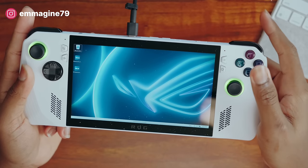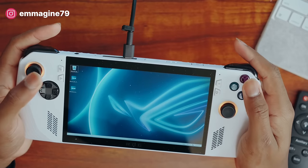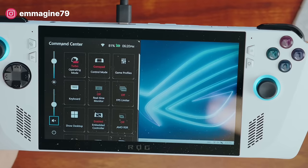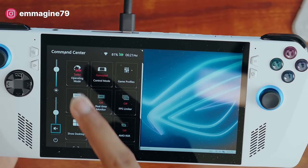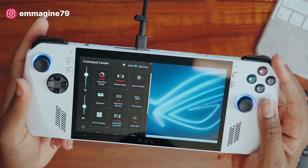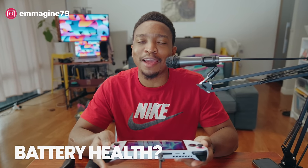Next, let's talk about how I use my Ally. While it's mostly a portable console, I've mostly used it plugged into the outlet with the 65-watt charger. In Armory Crate, my power profile almost 99% of the time is Turbo Mode because I want the best performance — I'm always plugged in, I don't want any compromises or lag in gameplay, and I'm mostly at home anyway so I don't mind being plugged in to get the best quality all the time.